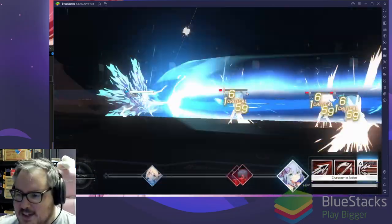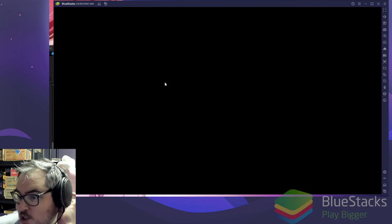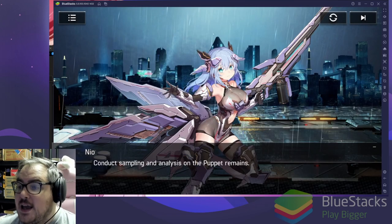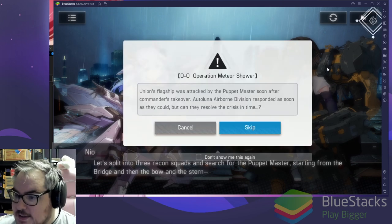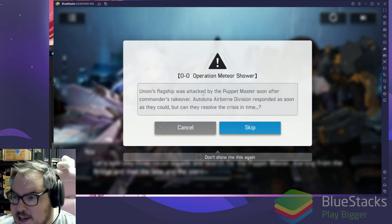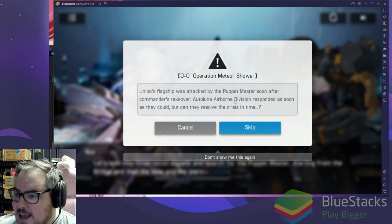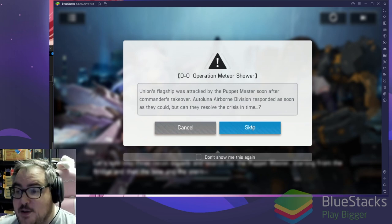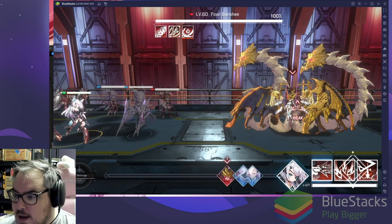I wasn't expecting that — pretty cool! That gave her a shield and attack up to two other people. And the art here is super cool too. Every game should do this. The story setup: the Union's flagship was attacked by the Platform Master, and the Autoluna Airborne Division responded. Four characters now!